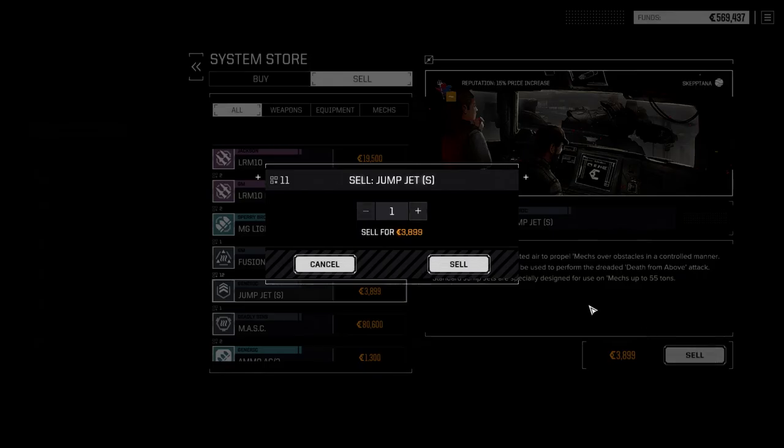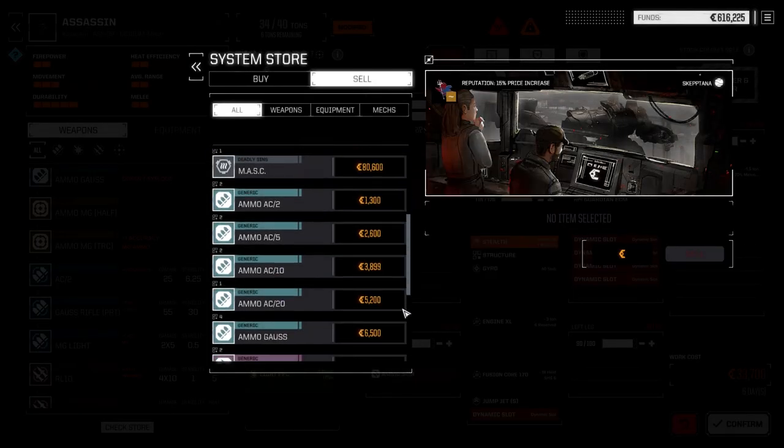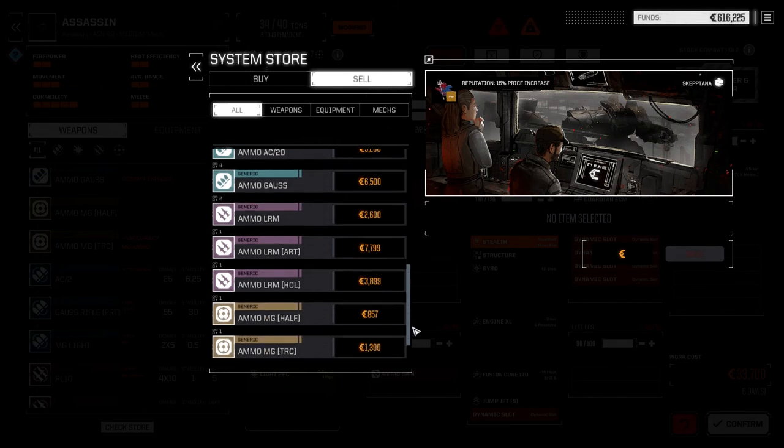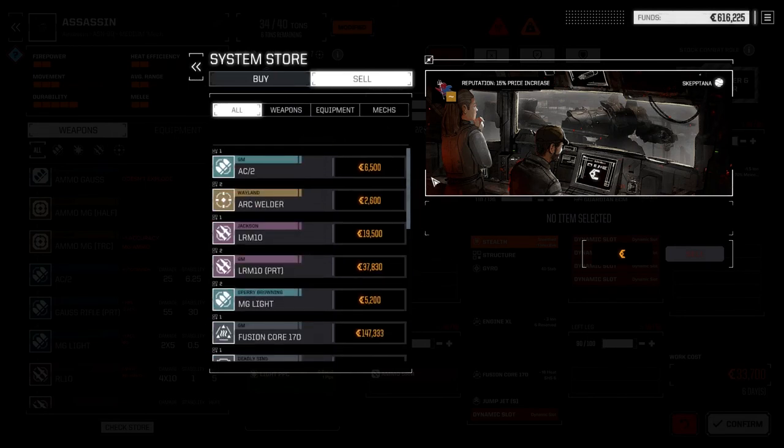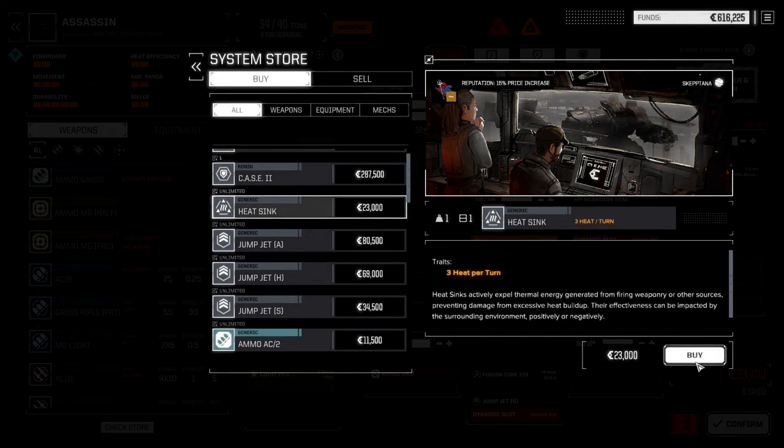Jump jets we can get rid of - I'm not going to be using those anytime soon. And let's go buy some heat sinks. There's barely anything in the store right now, so we're going to need at least four of these guys - two, three, four - and then let's buy another three more because I've got a feeling we're going to need them.